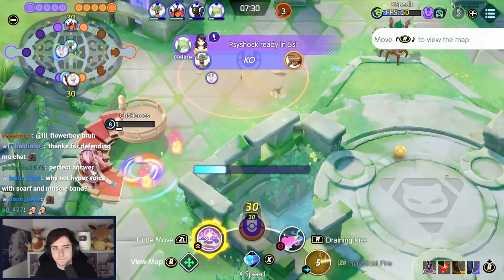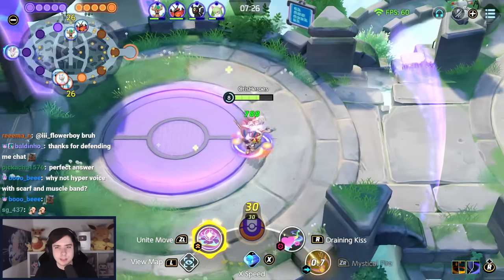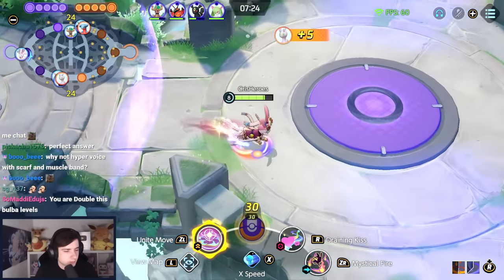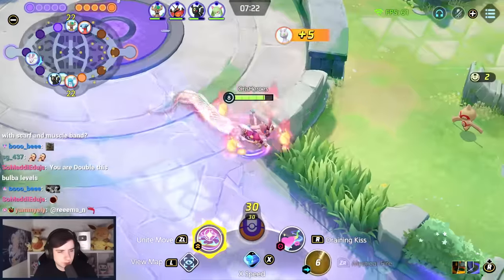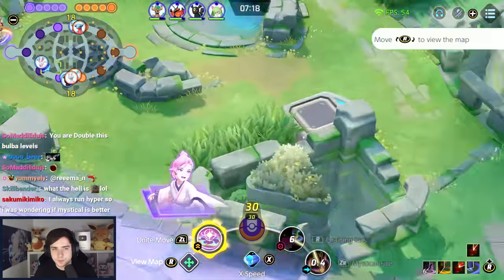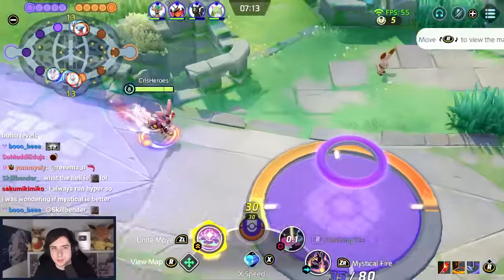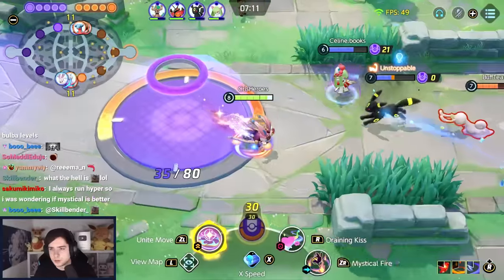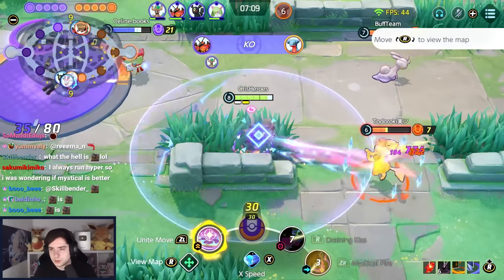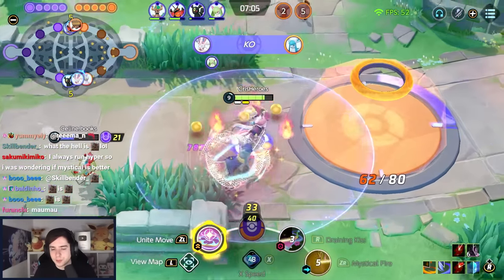Oh, he has Stealth Rock. His name is Backcap or IFK, so I guess it makes sense that he has Stealth Rock. Yeah, I could maybe play Potion again. This is actually one of the rare builds where Potion is not bad, because I already have a lot of move speed from my passive anyway.